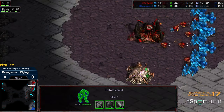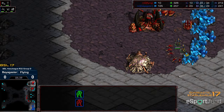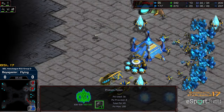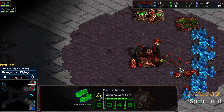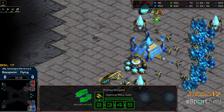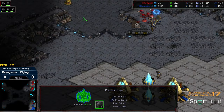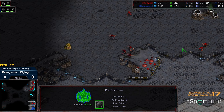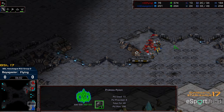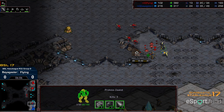Flying potentially all-in right this second, and the Spire — he's got ten drones. Zealots still able to march in and hold the ramp. He's going for a Scout — oh, looks like he canceled the Scout last second potentially. Canceled the Scout to go Manor instead, getting the Corsair out instead.